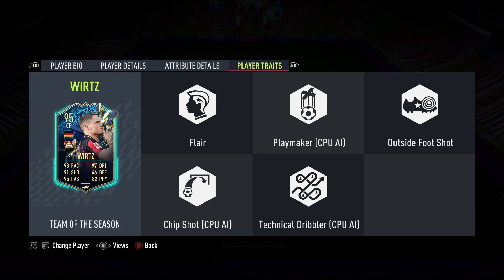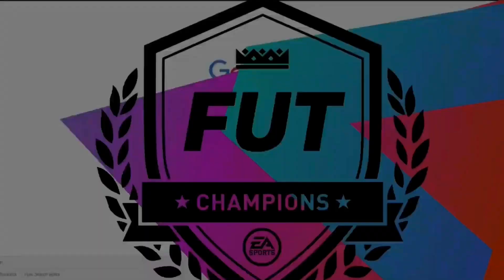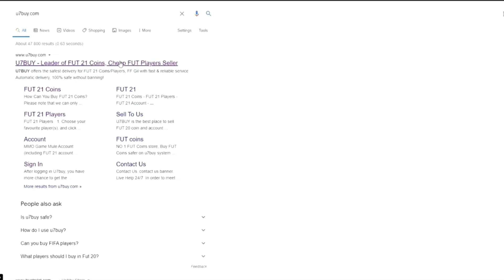Before we get started, don't forget to leave a like, subscribe, and hit the notification bell so you don't miss out on more FIFA-related content. If you're looking for cheap and reliable FIFA 22 coins, check out u7buy — link in the description — and use my discount code BSJ to get five percent off at checkout.